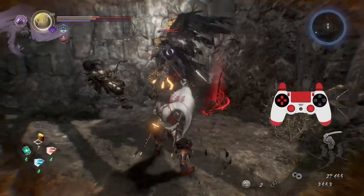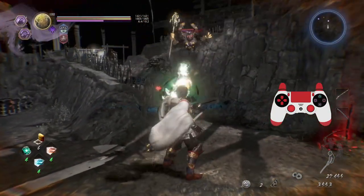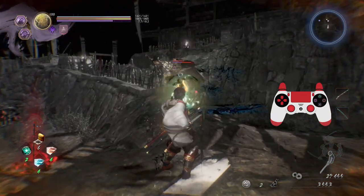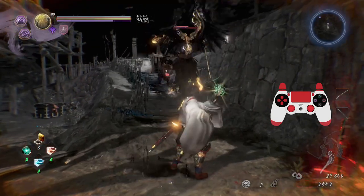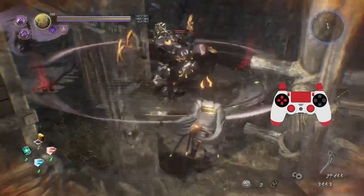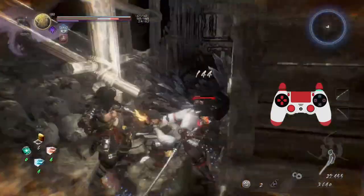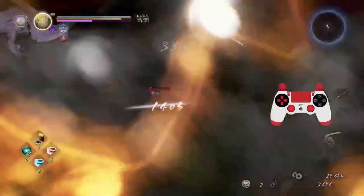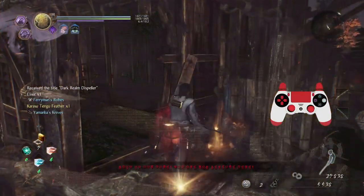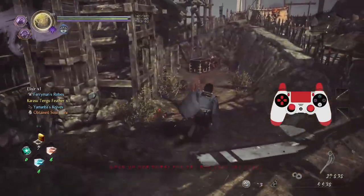Whoa, sneaky little bird. Fine, I'm just going to shoot you. Here, take another one. Fine, burst attack — yes, because I didn't know that was going to happen. Jerk — don't take my kill. Dark realm dispeller. I get another raven tengu core, that is great.